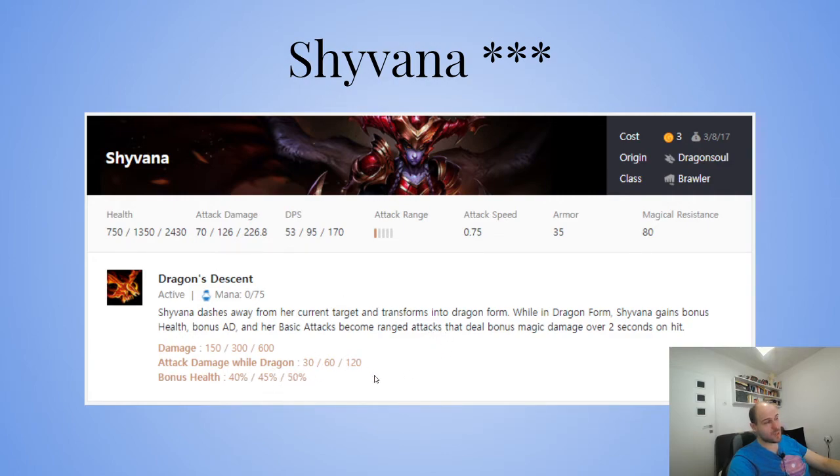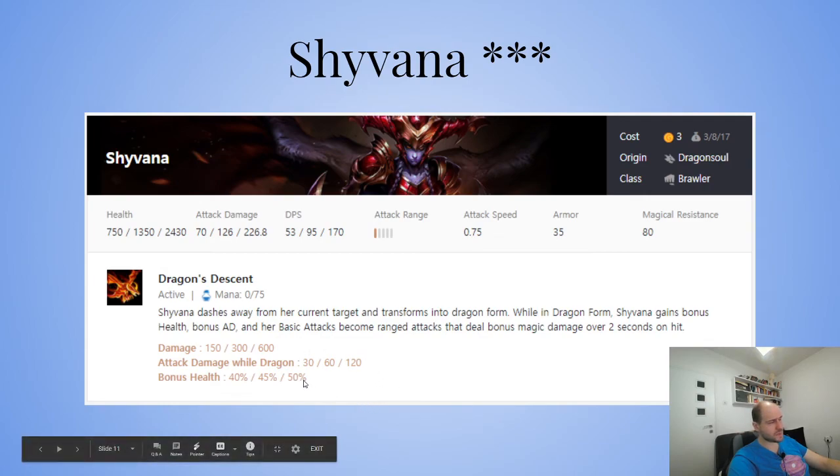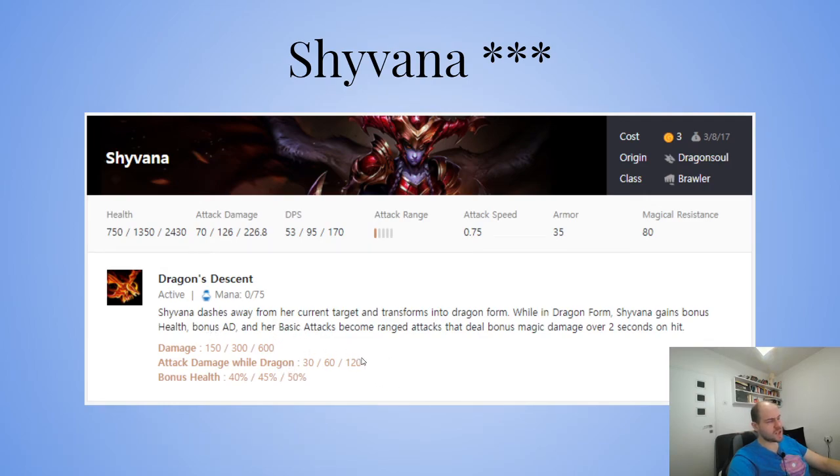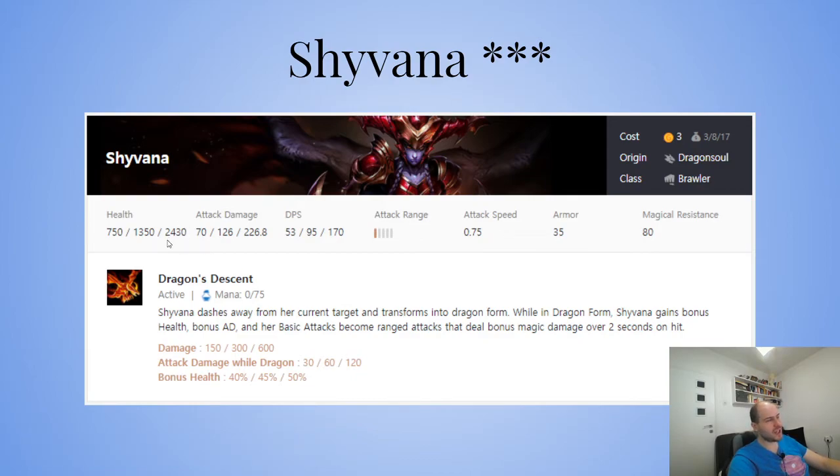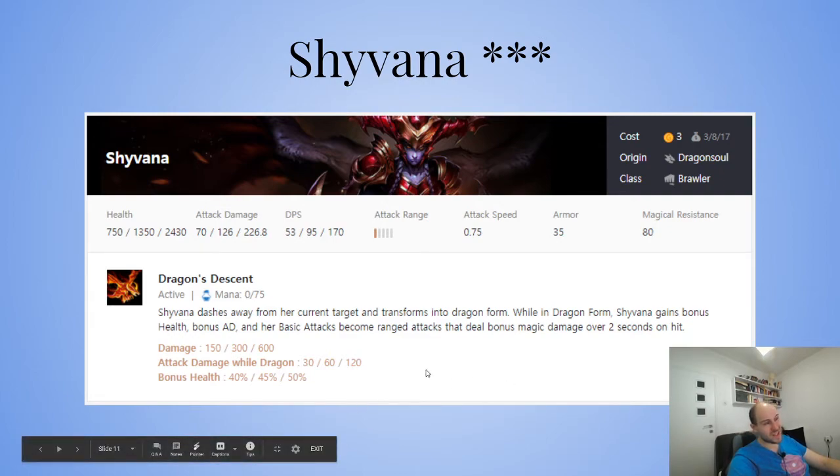Definitely top four guaranteed at three-star. She gains immense magic and physical damage, and the HP scaling is completely insane — 40%, 45%, 50%. With brawlers she'll have 2k to 2.4k HP, and the bonus health in dragon form means she'll jump back and have 4-5k HP, essentially unkillable. She also has very high magic resistance so she can't be burst by magic.